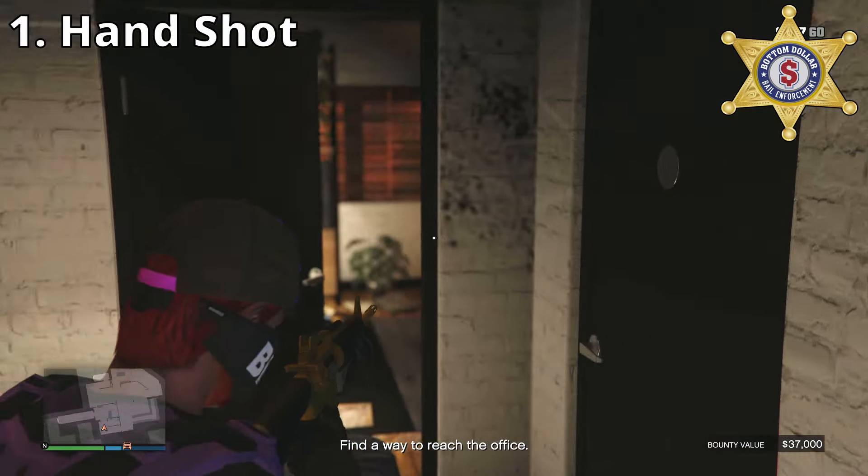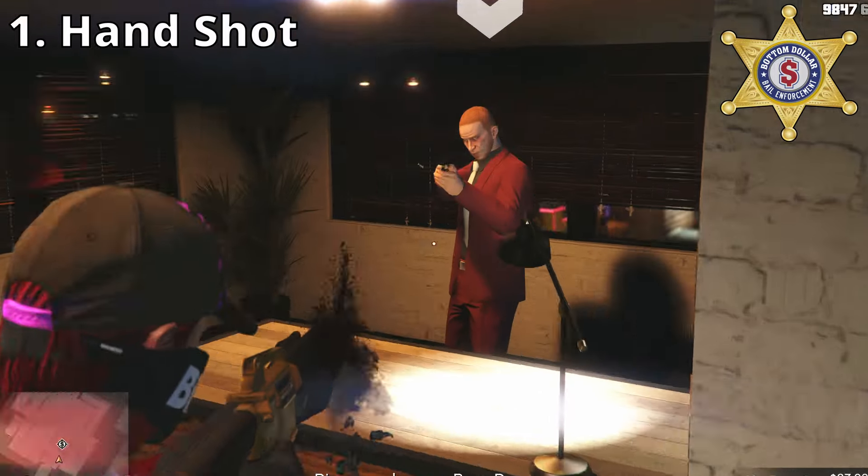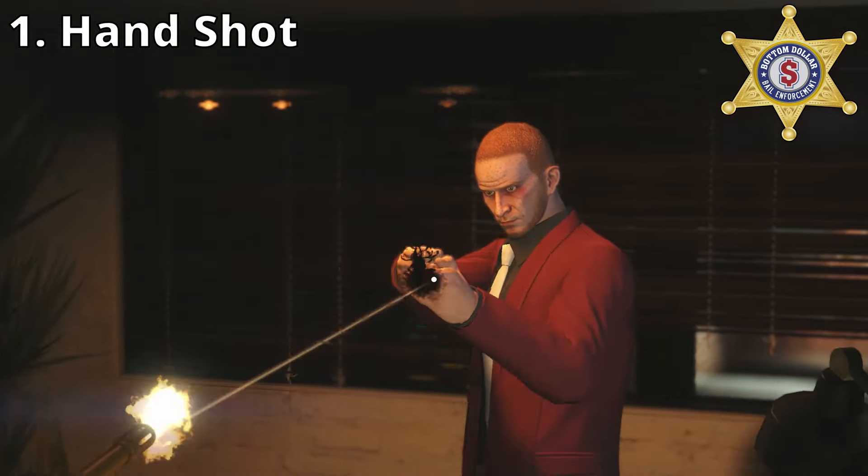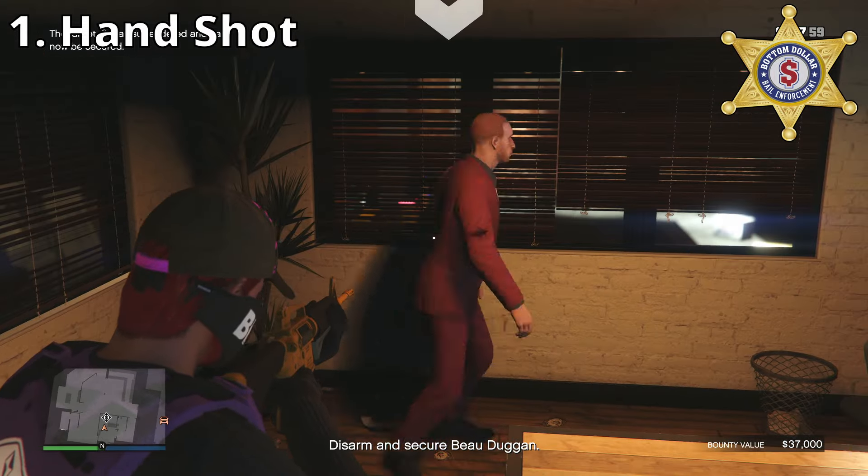The first way you can make the Bail Bond Target surrender is if you shoot at the hands. You should only take one or two bullets, then the Bail Bond Target should surrender.